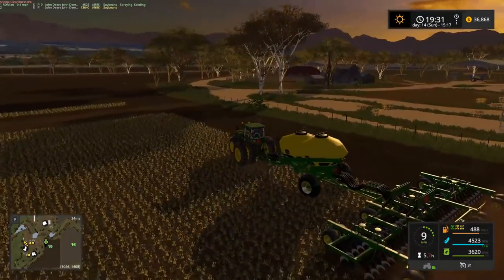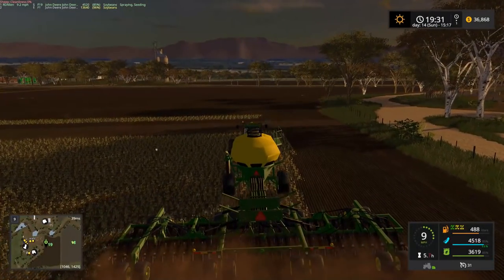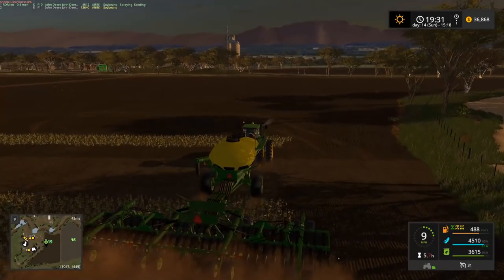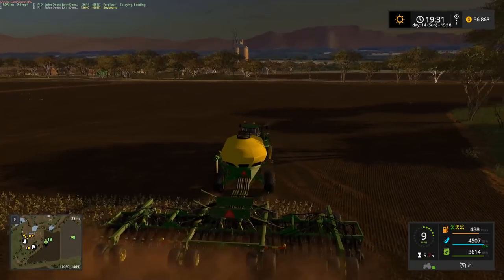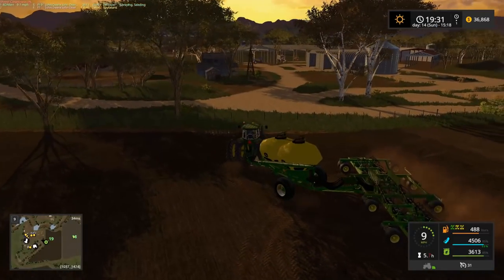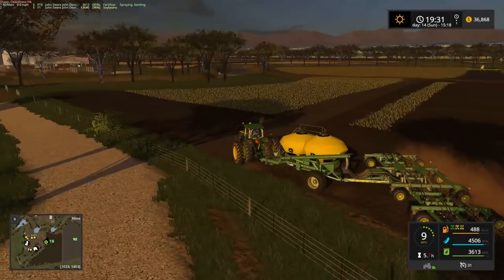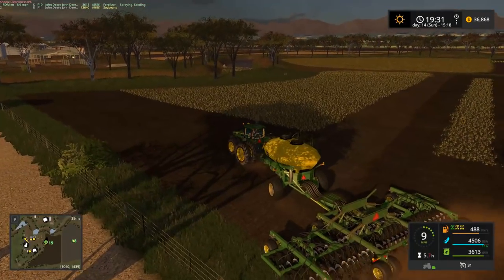Unfortunately it looks like the sun is going down on the server here at the moment. There's a nice little headland down here, then we can start going around the field. Somebody already got most of the field planted here. It looks like they're planting both fields at the same time, both 19 and 18. The seeder over there must have run out, at least judging by what's planted.